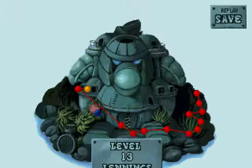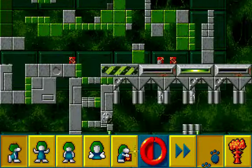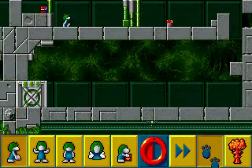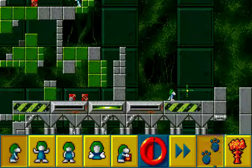Welcome back to Lemmings 3 and we will move on to level 13. Got one straggler here, one straggler there. This is the drop to the exit. Another straggler here.